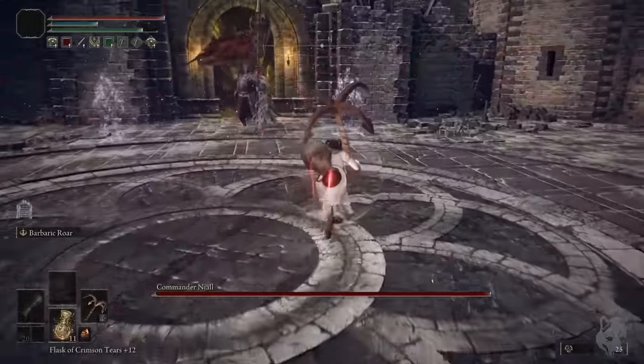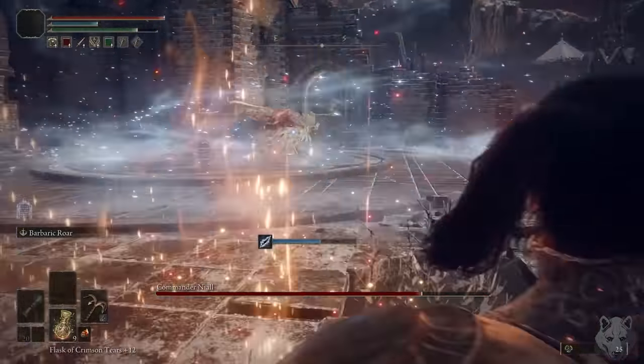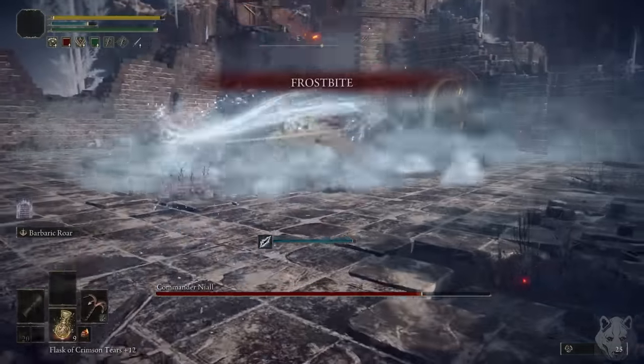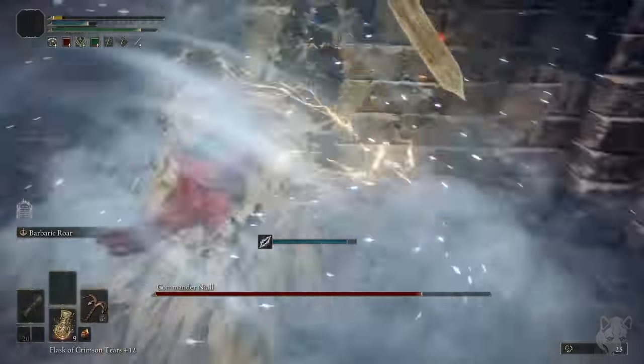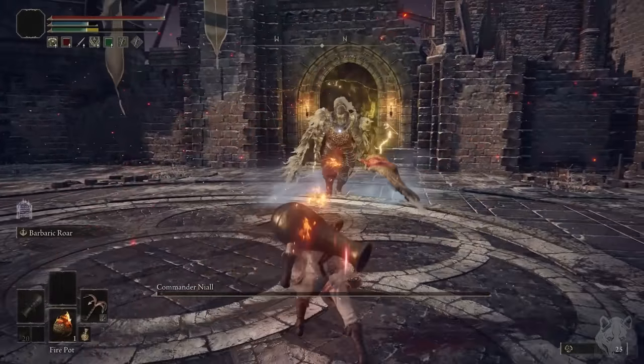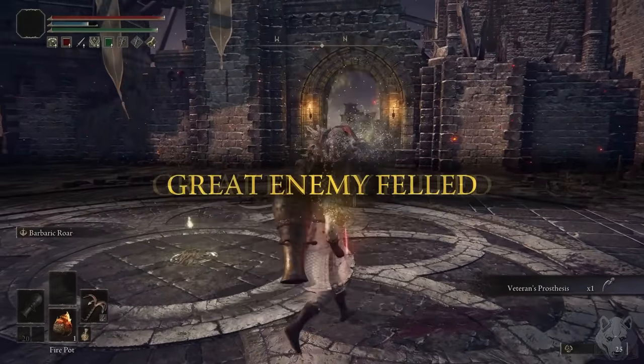Now it's time for a little journey to the north. At Castle Sol, I take on Commander Niall. His henchmen are easily dispatched with two jumping strong attacks each, then he himself doesn't put up much of a fight. I see he also leveled vigor, but my trusty firepot can handle this. With him down, I now have access to the Consecrated Snowfield.